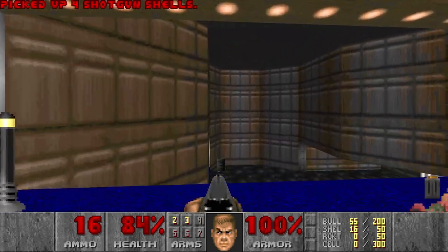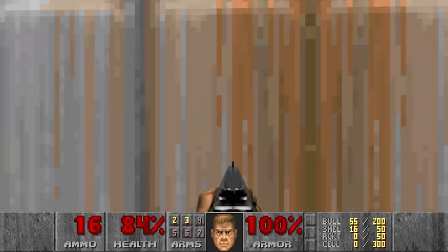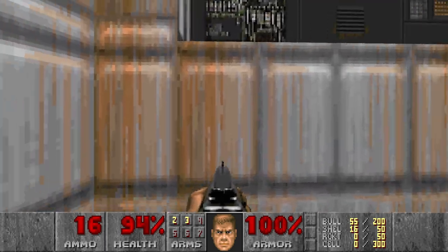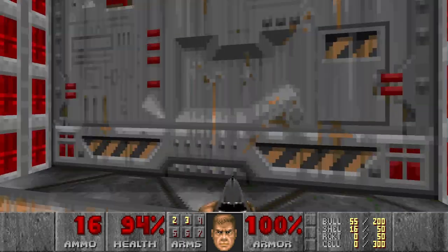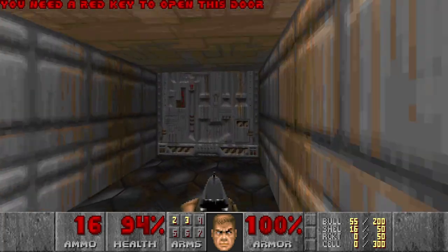I see a secret on the automap somewhere. This door or a wall, I don't know. Maybe it lowers like in U1M2 I think as well. And I need a red key. Let's just go here first.